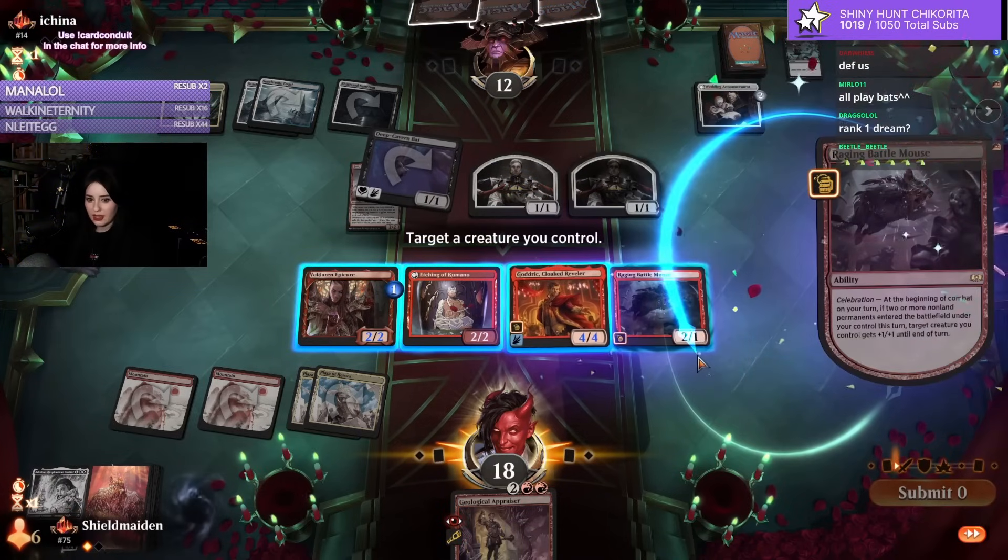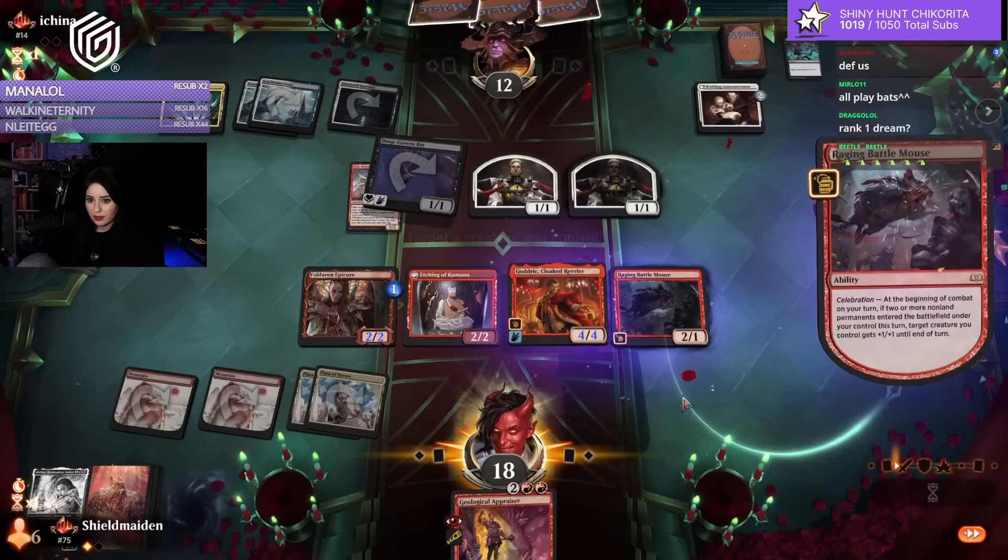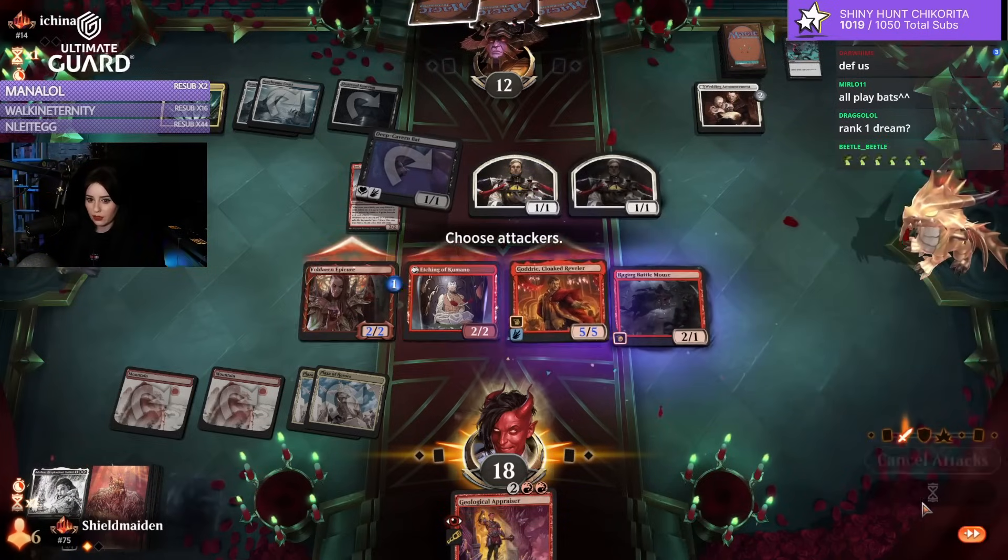Now they get rid of Adline. Adline is a powerful creature, but also there's a Godric swinging in your face for five.